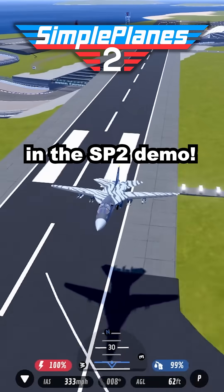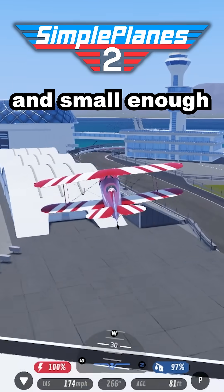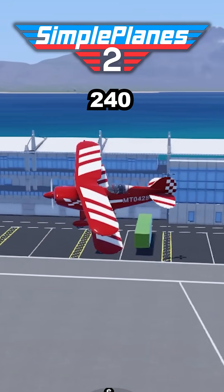These are the slowest to fastest planes in the Simple Planes 2 demo. The first plane is Stinker. It is maneuverable and small enough to fly under the bridge. Its top speed is 240 miles per hour.